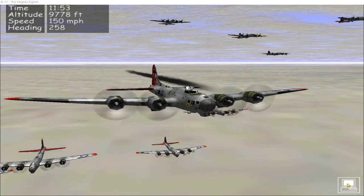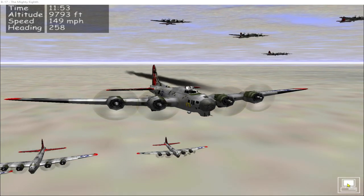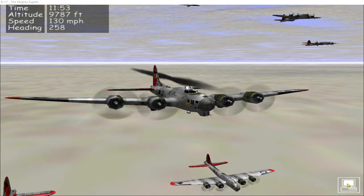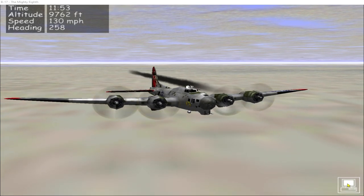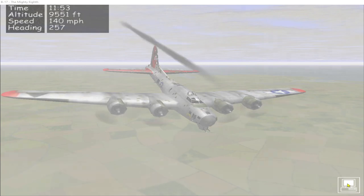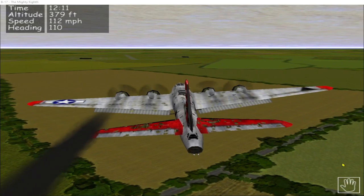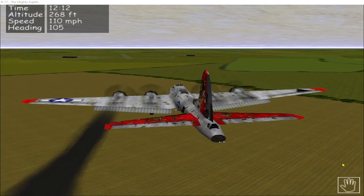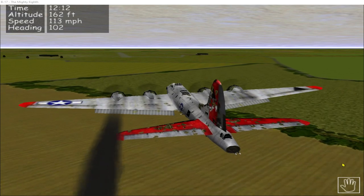11:53 hours — we've made it back to a very cloudy home base here at Ridgewell. Engine one of the Berlin Express is still going strong. It's time to bring the planes in to land. I'm on the final approach in the Berlin Express. The plane is handling quite well considering the damage to the tail. There's definitely going to be a bit of work for the mechanics to fix this plane up before it flies again.